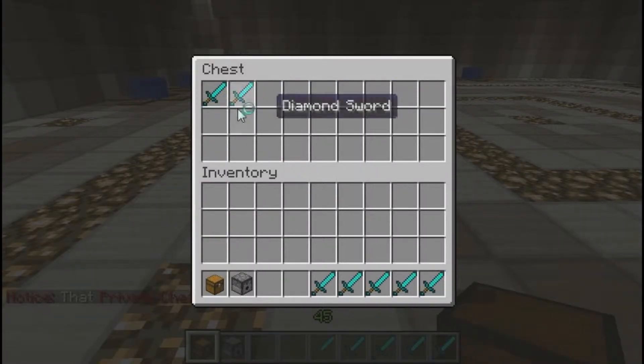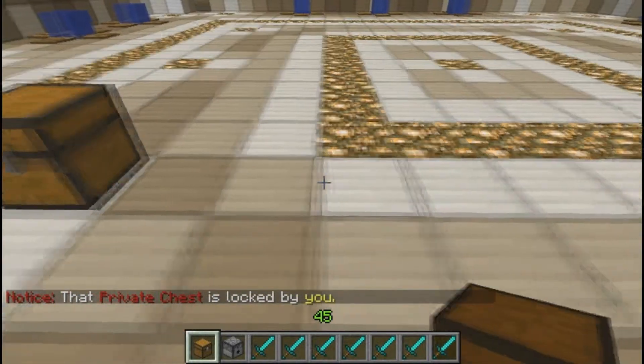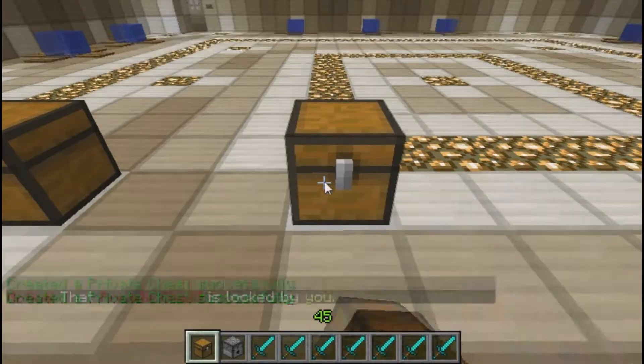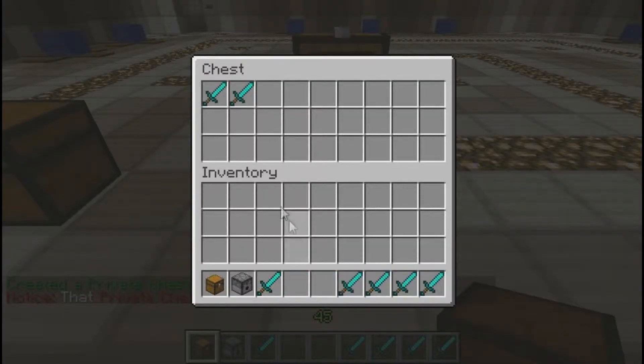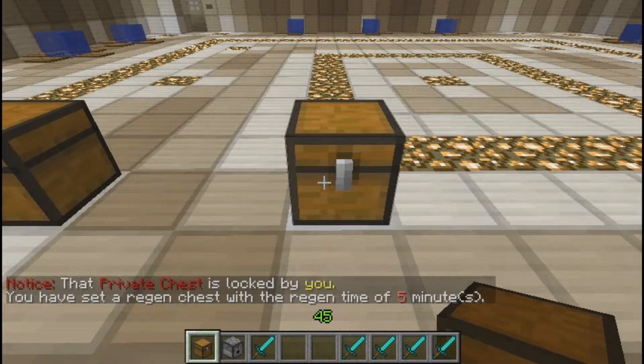So we'll take all of these diamond swords out, and then we'll place another chest down, place one, two diamond swords in there, and then we'll type in chest regen. We'll set the time to 5 minutes just so we can see it says 5 minutes.